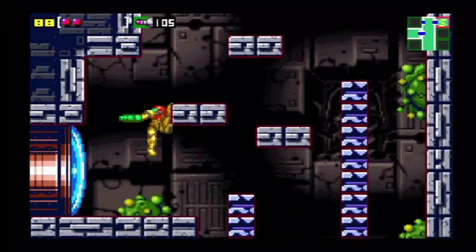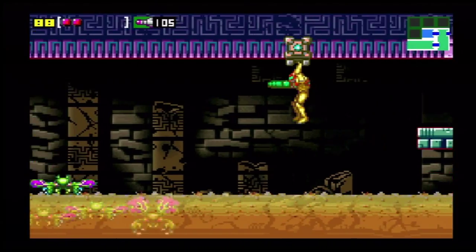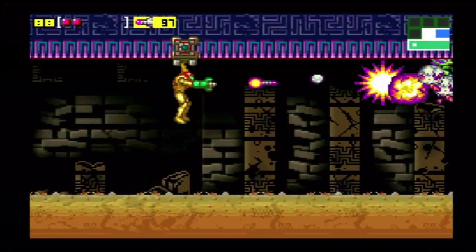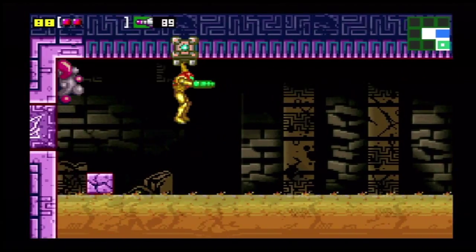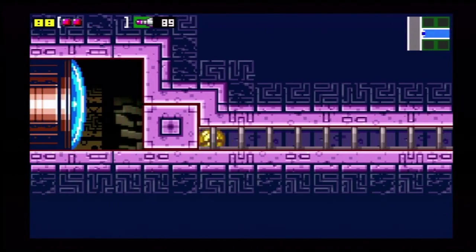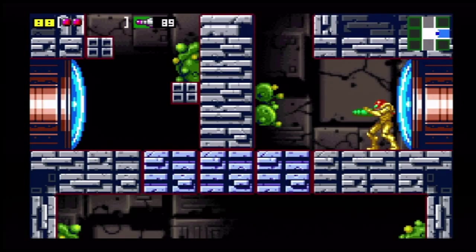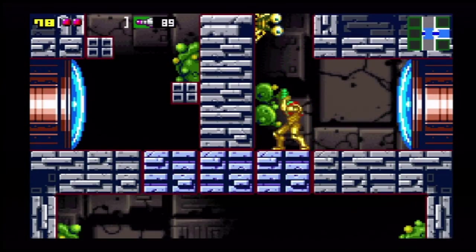Now we'll start making our way back across and head up and to the left. Use your missiles here because you can't kill them all with just your normal gun. They will still hurt you and you'll fall into the acid and drop to the room right below where we were.